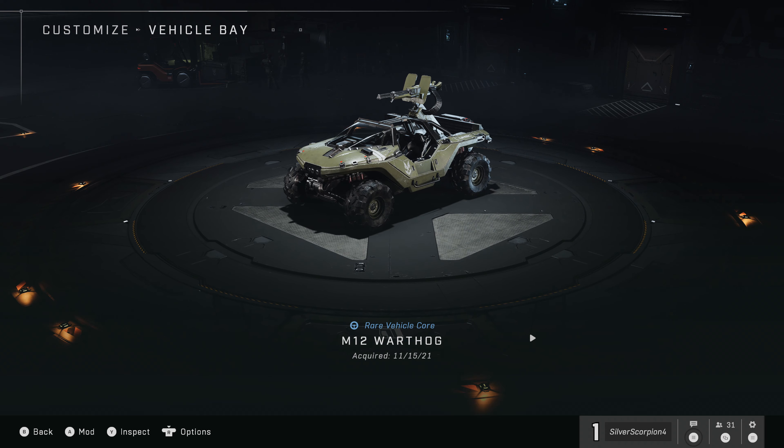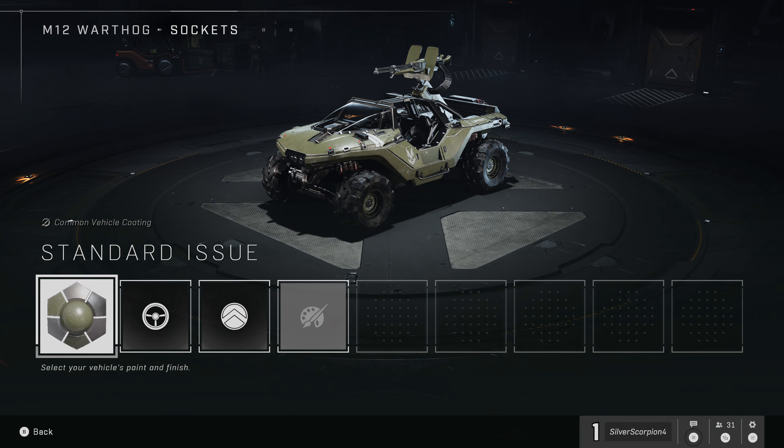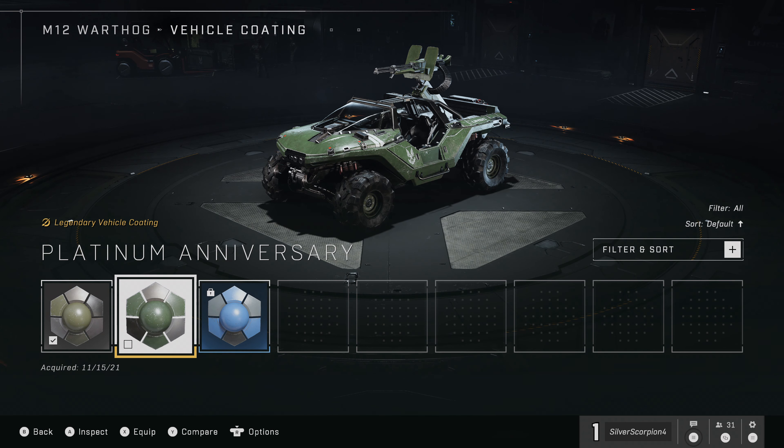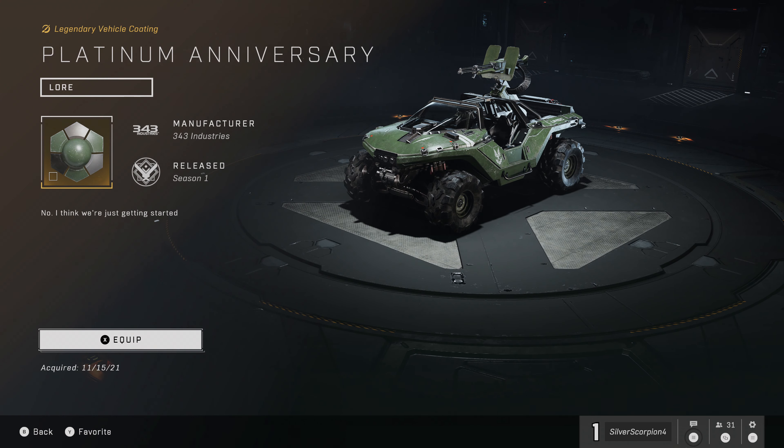We're going to do the same exact thing with the Vehicle Bay now. Back out, go to the Vehicle Bay, and do the same thing with the Warthog — go to the color section, change it to the second color, and that will get the achievement to pop.